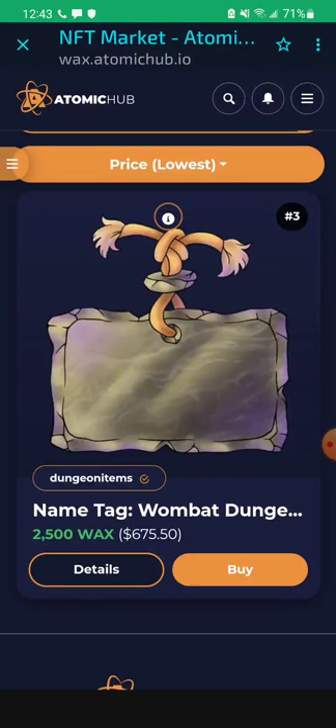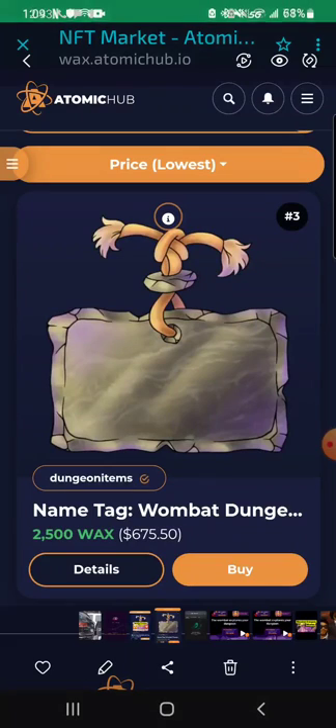There were a couple of UI changes and they added a new type of NFT. It is called Name Tags. I don't know much about them, but I was able to take a screenshot in the store of one of the Name Tags and it is right now selling for 2,500 WACs. That's actually a lot of money, so these NFTs are sought after.